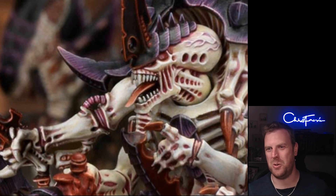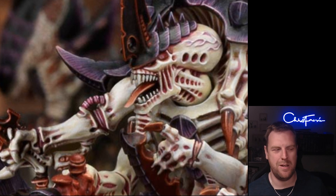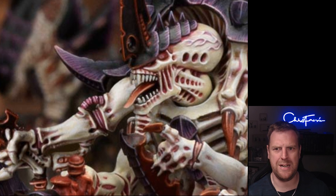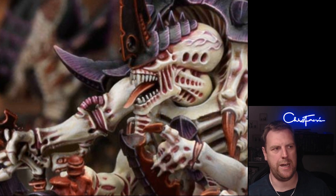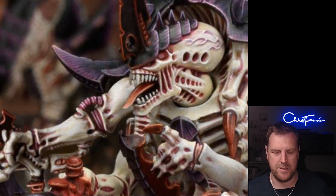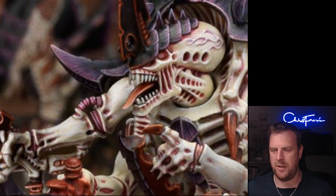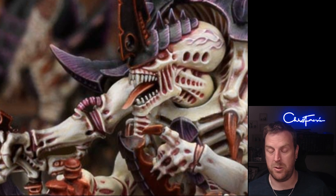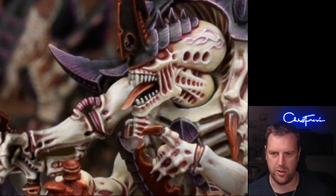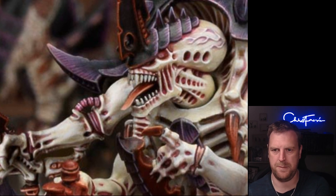It would be even cooler if when you move over that enemy unit they take D3 mortal wounds — that'd be hilarious! But yes, this is really really cool. It really helps an army that might be very monster-heavy and therefore model-light — maybe only nine or ten models in the army. Move-blocking to stop those models getting to objectives is going to be quite powerful, so this completely takes that away. Having this stratagem in there is absolutely brilliant for how this army likes to play.